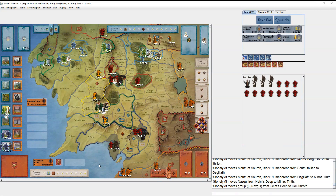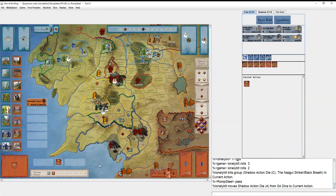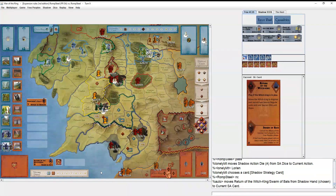He plays Nazgûl Strike. He did that pretty quickly. I was about to point out he's not allowed to move the Mouth and Gothmog there, but I totally missed it. He rolled for Flocks and missed. So he's going after Lórien some more.